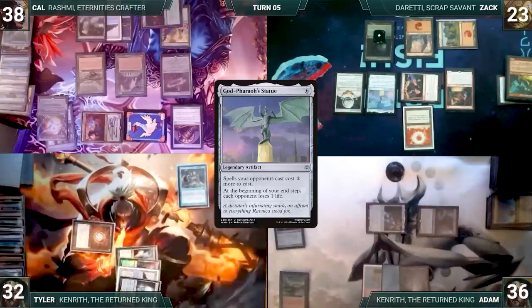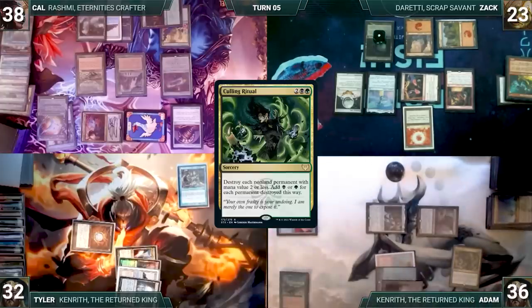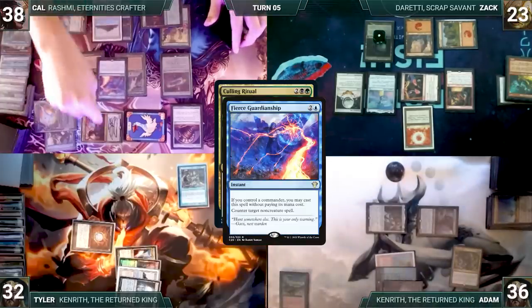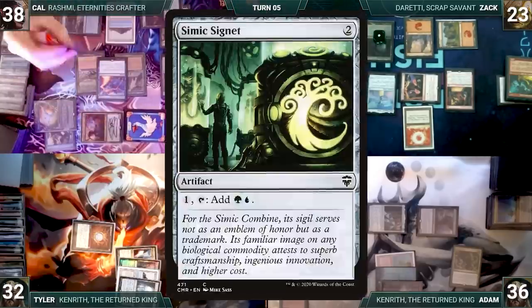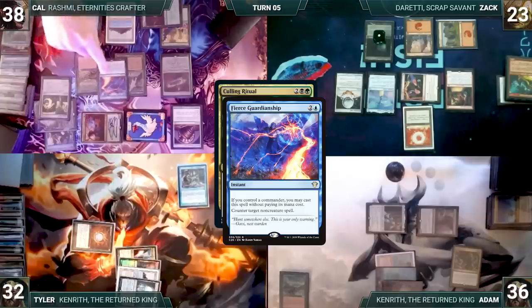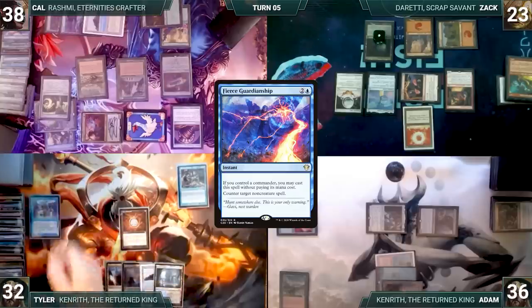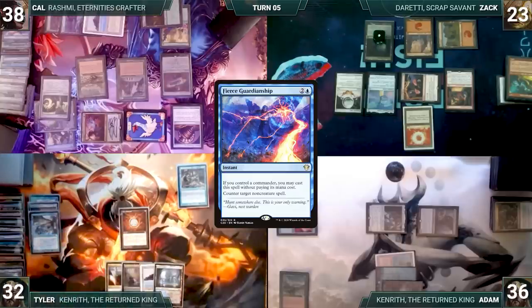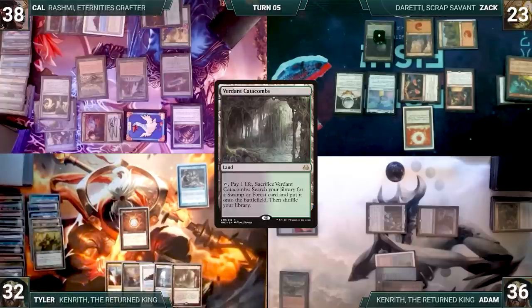Adam draws, moves to combat, attacks Zack with Kenrith and Opposition Agent. In second main Adam adds two black, casts Culling Ritual — Rhystic Study triggers and Tyler draws. In response, Cow casts Fierce Guardianship for its alternate cost paying two more for God-Pharaoh's Statue. Rashmi triggers and Cow reveals Simic Signet, casting it. Fierce Guardianship resolves countering Culling Ritual. Adam passes. Tyler's upkeep: mills five including Whirlpool Warrior — a known combo piece. He draws, plays Verdant Catacombs, and passes. Cow's upkeep: mills seven. He draws, plays Polluted Delta, attacks Adam with Rashmi and Bird, then casts Gitaxian Probe targeting Adam — Rashmi triggers revealing Swan Song.